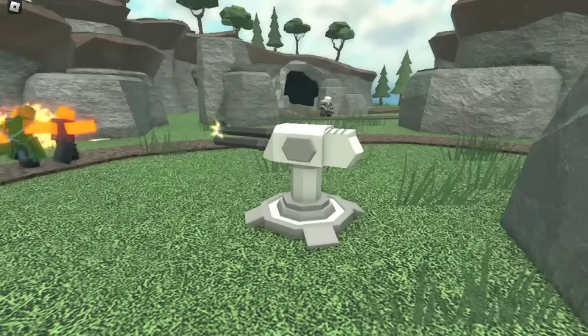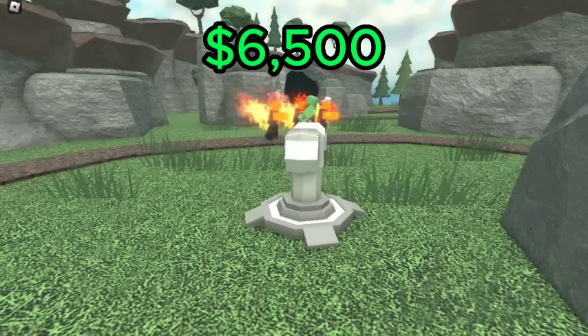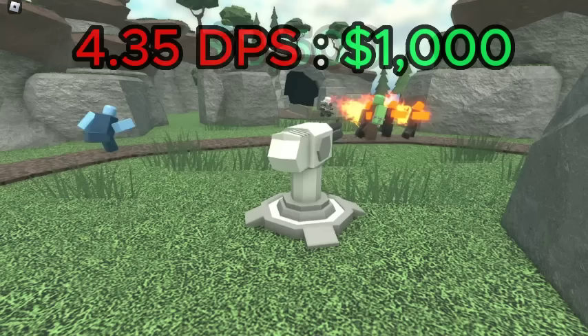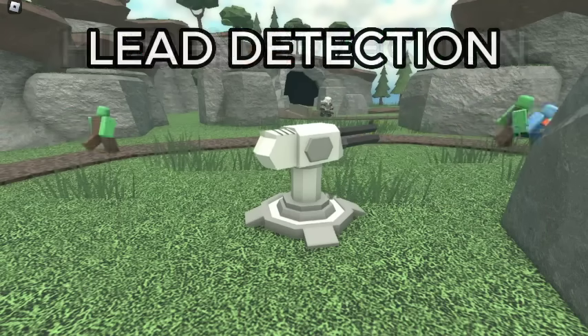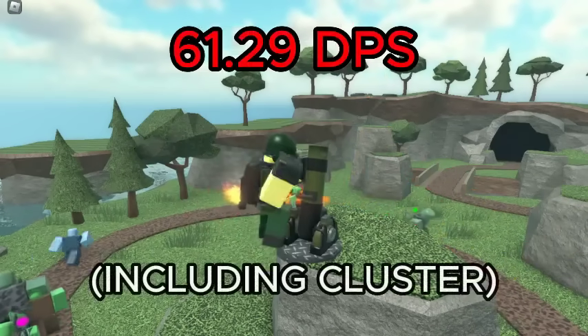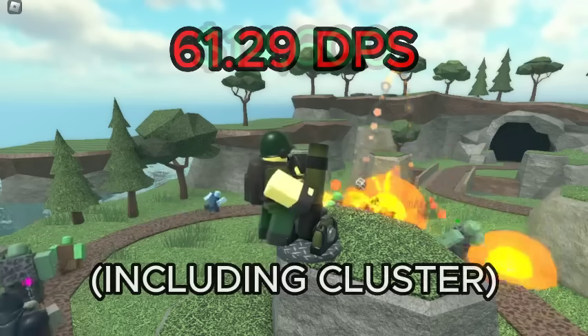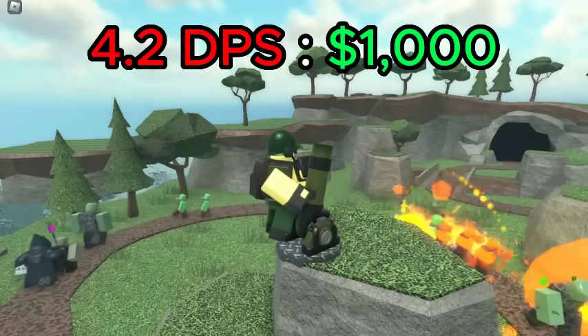For the Turret, the best value is level 2, with a DPS of 28.25 for a total of 6,500 cash, giving it a DPS cost ratio of 4.35 DPS per 1K spent. This level also has hidden detection and lead detection. For the Mortar, the best value is level 4, with a DPS of 61.29 for a total of 14,600 cash, giving it a DPS cost ratio of 4.2 DPS per 1K spent.